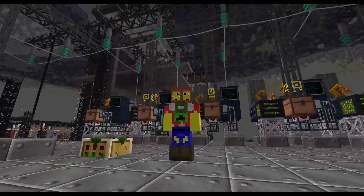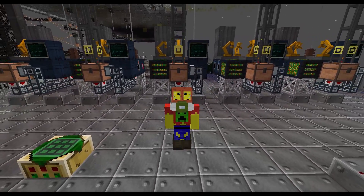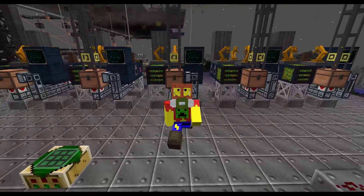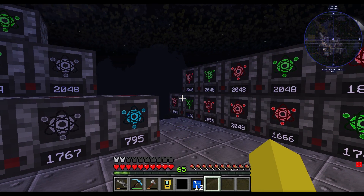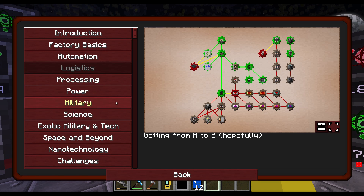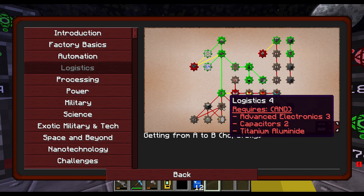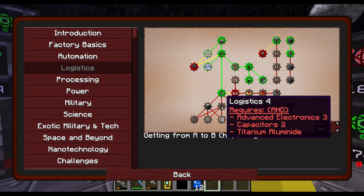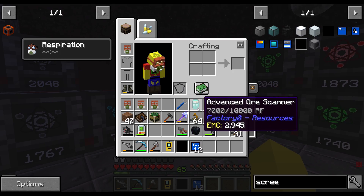But that brings us to the bad news. The bad news is we actually haven't unlocked it. Now we unlocked it when we added it in ourselves, but now it's officially in the pack we kind of haven't unlocked it. When we added it to the pack, we linked Logistics Pipes unlocking to Logistics 3. However, now that it's officially in the pack, it's linked to Logistics 4, which is all these things that we haven't unlocked. So what we're going to do is fast track as much as possible to unlock Logistics 4. This could be a bit of a process — we're quite behind Logistics 4.